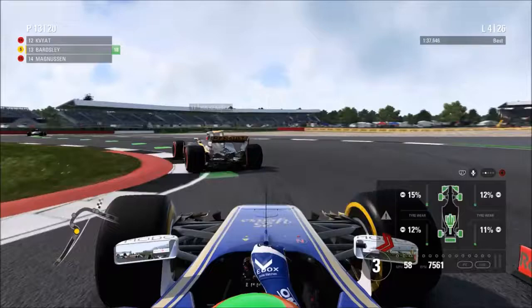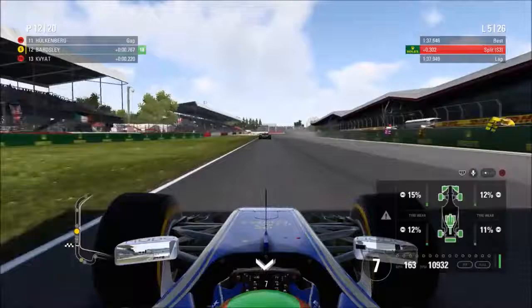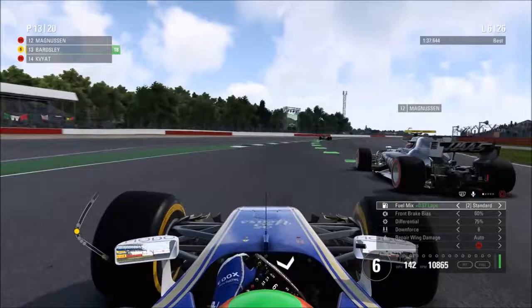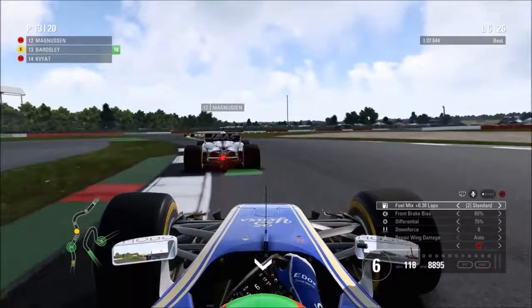We get up the inside of Kvyat into Club corner, then hold around the outside into the final corners to end lap four - up to P12. Hulkenberg is next but I very much doubt we can stay with him as the race progresses. On lap six we're actually quite close to him, but we have a poor exit down the old start-finish straight and Magnussen has a run on us, going up the inside - a very good move by the Haas driver. Then he does a small brake test on the exit allowing Kvyat to get alongside us into Maggots and Becketts, but we fend him off.